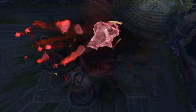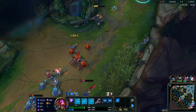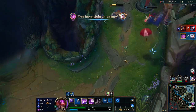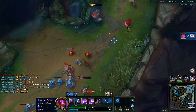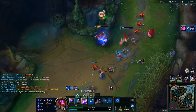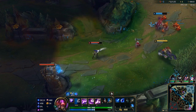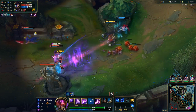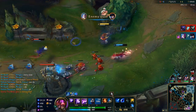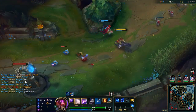My least favorite matchup type for Vel'Koz is assassins. Vel'Koz is very squishy, not mobile at all, and has very limited defensiveness. Unless you're very versed in the matchup or are a Vel'Koz one-trick who knows how to handle them — maybe running Perfect Timing with a setup that works against them — I wouldn't recommend just blindly picking Vel'Koz into assassins. If anyone has tips against assassins I'd love to hear it, because really good Fizz players can be pretty tough.